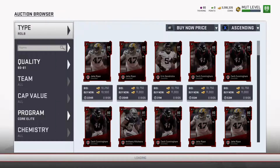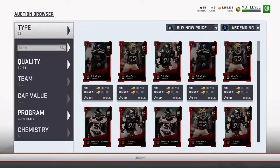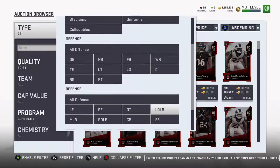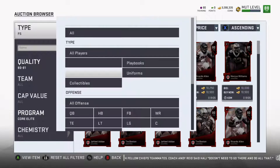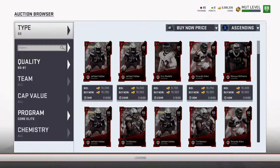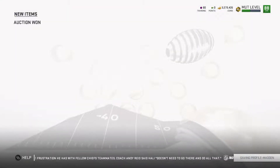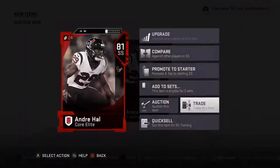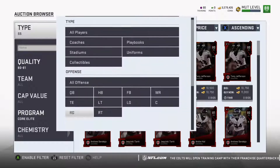Everybody wants the new flashback cards. EA is throwing tons of content at us this year and people are loving it — everybody's doing flashback sets and veteran sets trying to pull monster cards. Monday seems to be the worst day to buy. These cards are still pretty high for a Wednesday, but there's one for 6,900 — we'll buy that guy. It's easy to make coins. Flip for 11,000 — tons of coins coming in non-stop.